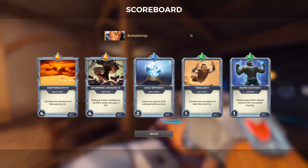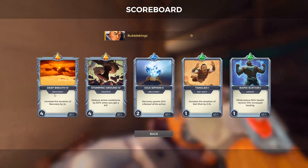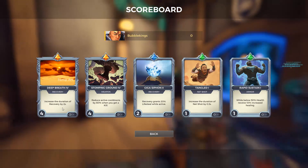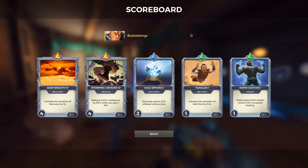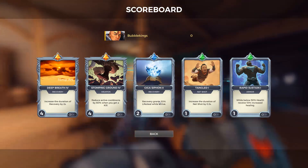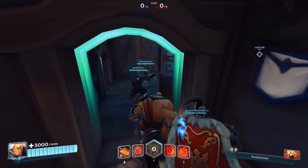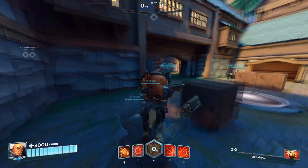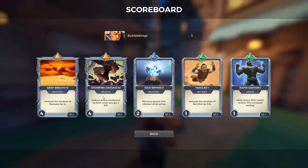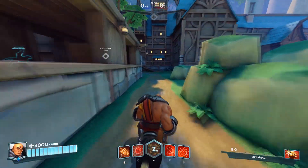We're going to go with a recovery build here. To start us off, we have Deep Breath, which increases the duration of recovery by 2 seconds. We want this increased duration obviously because we get more healing out of it, but we also have Giga Siphon, where while we have recovery up we gain 20% lifesteal, so the longer it's up the more lifesteal we can get. We also got cooldown reduction when we get a heal from Stomping Grounds, so we're going to try and kill people to reduce our cooldown so we can keep fighting.